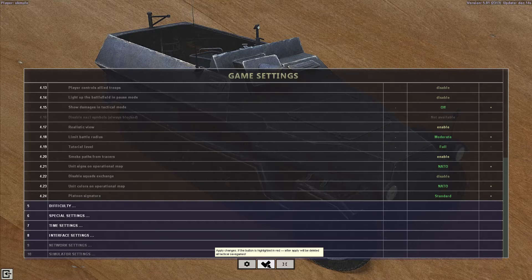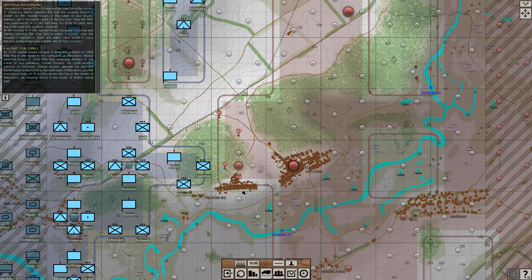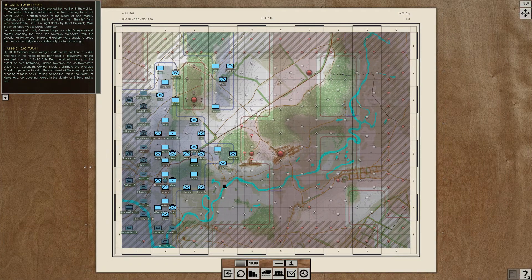Click the big black tick mark there in the middle, come out of that, and then when you go to the operational map, you'll see these NATO icons as opposed to the little sprites.